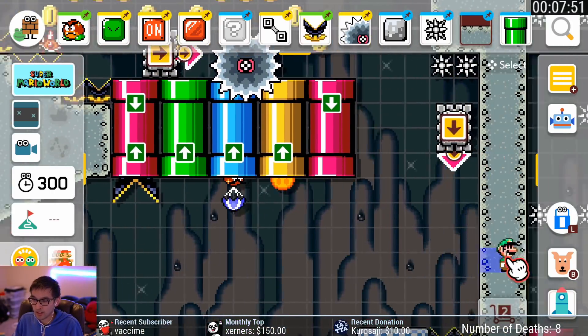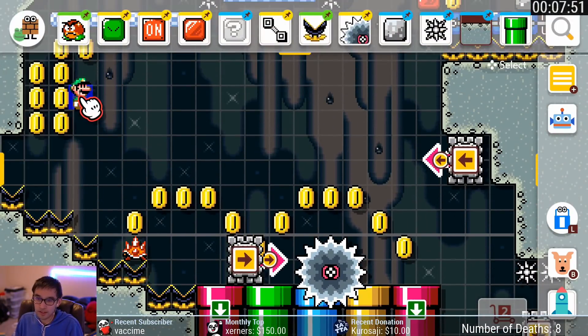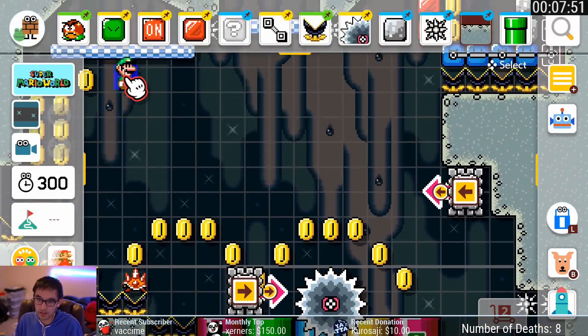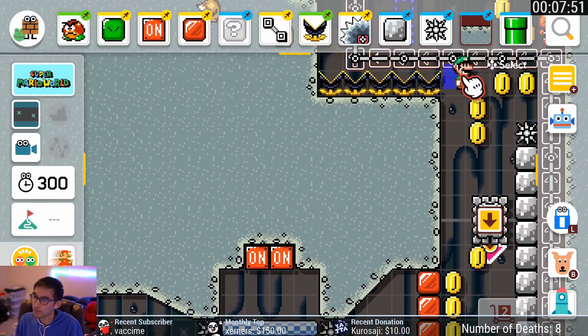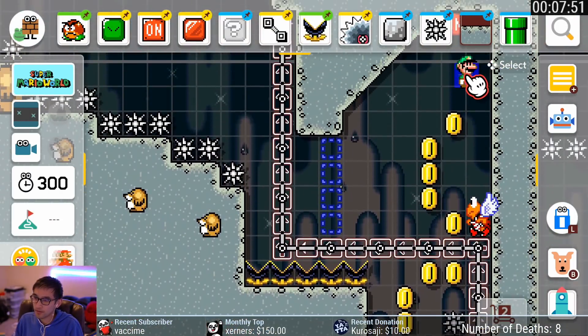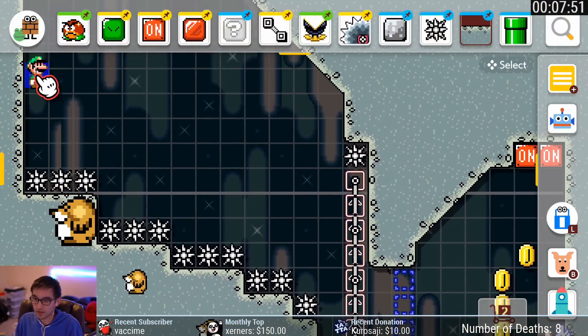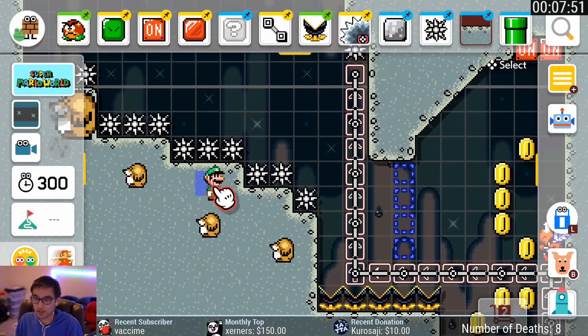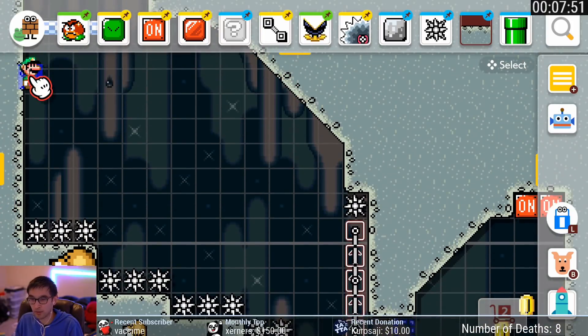Yeah, the Thwomp expedition continues. I have these nice coin trails to show you where to go, since a lot of it's kind of blind because the screen doesn't scroll high enough. Hopefully they help, and hopefully you collect all the coins, because I didn't collect all the coins. This part's hopefully consistent — I didn't have trouble with it, but sometimes the moles don't pop out. Hopefully they pop out.